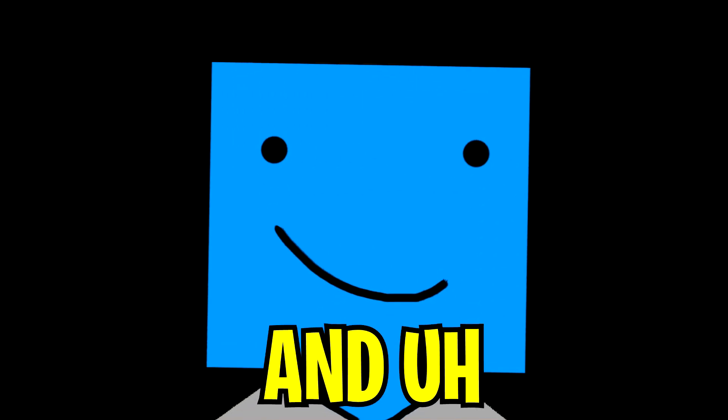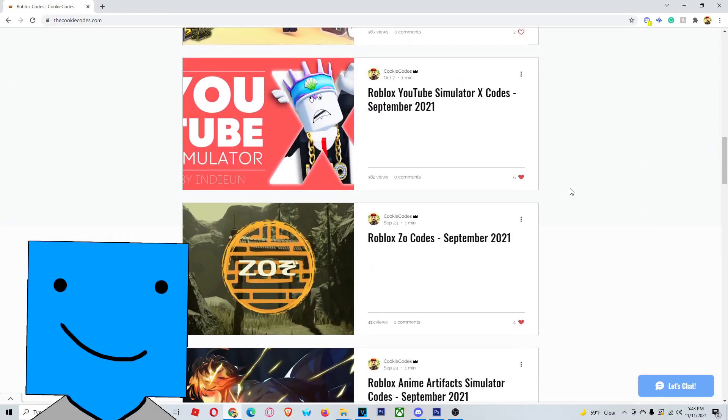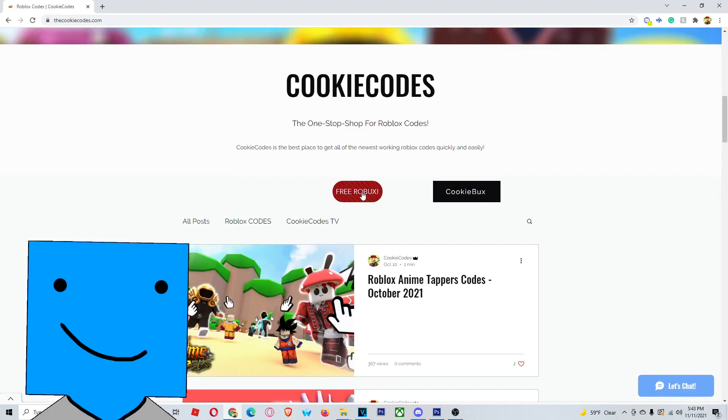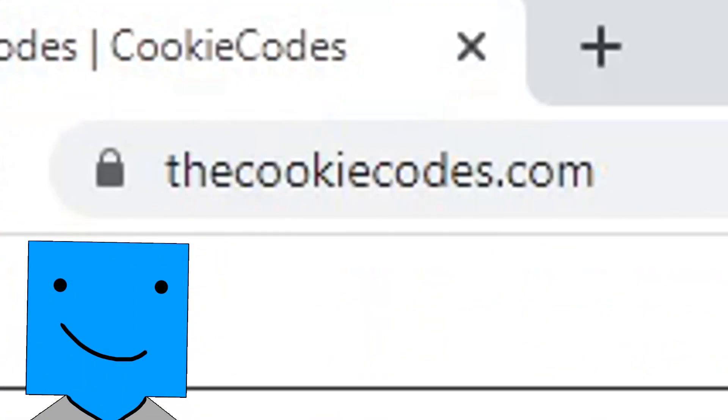I own a website and you should check it out. It's called thecookiecodes.com and it's also in the link below. This is a website where it shows you tons of different codes for your favorite Roblox games, so you don't have to watch clickbait YouTubers all day. It's very helpful and it's so much fun. We also do Roblox giveaways sometimes, so definitely go check it out. Once again, thecookiecodes.com, link below.